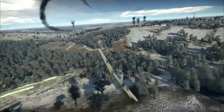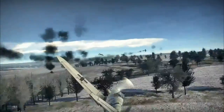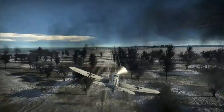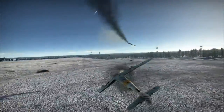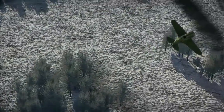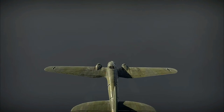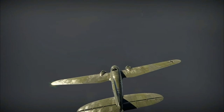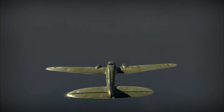The Focke-Wulf 190 A-5/U-12 has also been put into the game. It basically replaces an aircraft that was there before — I believe it was the A-5/U-2 before. Now you have to research the A-5/U-2 again, and the A-5/U-12 is essentially a copy of the old U-2. The U-2 itself has been severely downgraded in my opinion. The thing the old U-2 had — lots of guns — is what the U-12 now has.